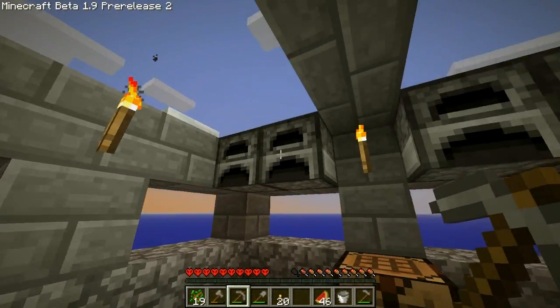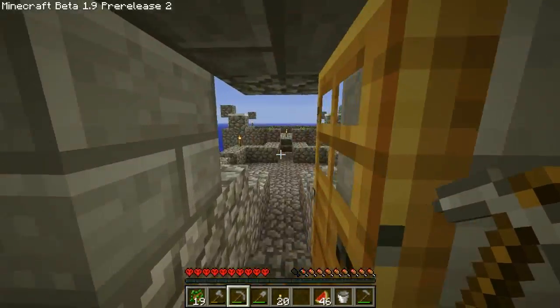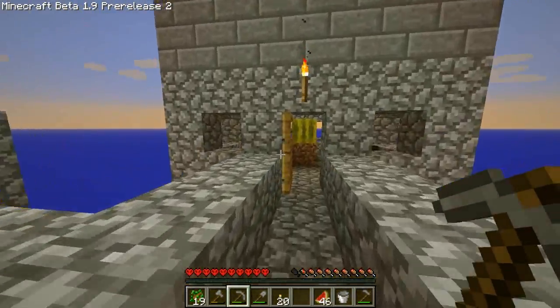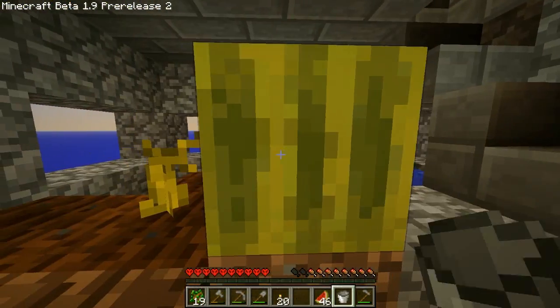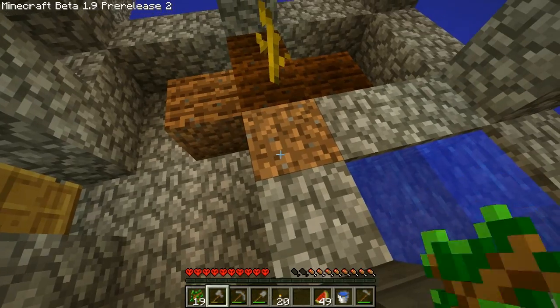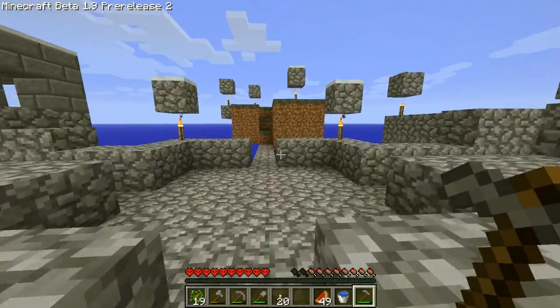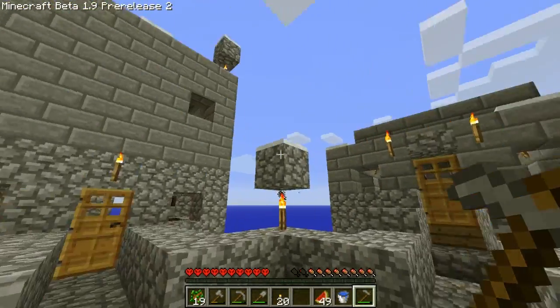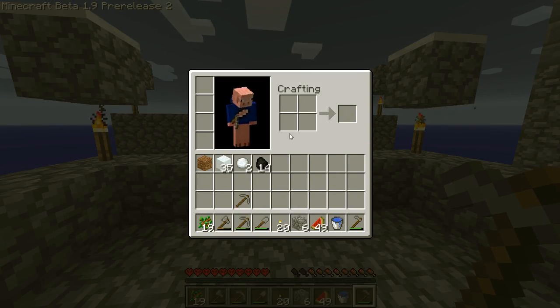Beat on the cobblestone generator, get more cobblestone, use that charcoal up to make more. I guess I better fill that with water. Use the cobblestone, make more brick, and then use the brick to go back to work on building my house up so that I can get my house built up the way I want it. But yeah, I'd say that house is starting to come along nice. Just need more cobble.